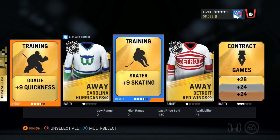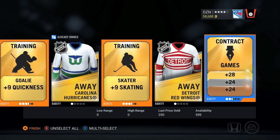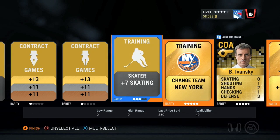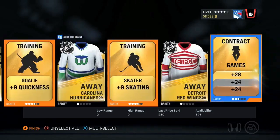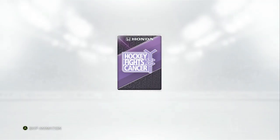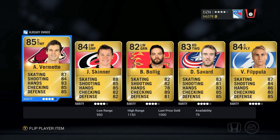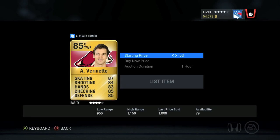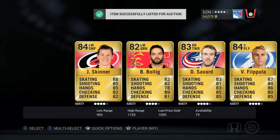Look at the count right now — we've got an Okposo, two Pietrangelossos, James van Riemsdyk, and a Kevin Shattenkirk. That's five players I can put in my starting lineup, plus a Markov which I already have, and plenty of auction bait. By the time we're done I think I generated maybe 150,000 coins, so I was able to add other players by auctioning off what I had and quick selling.